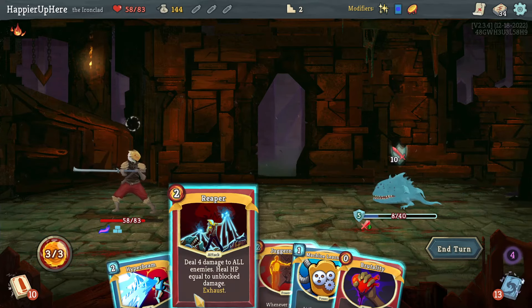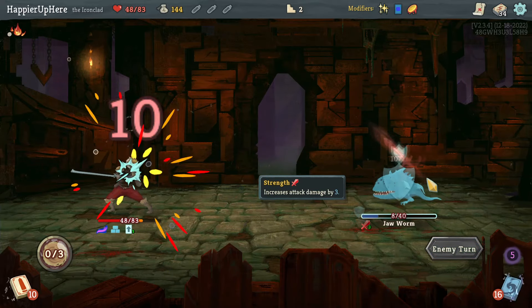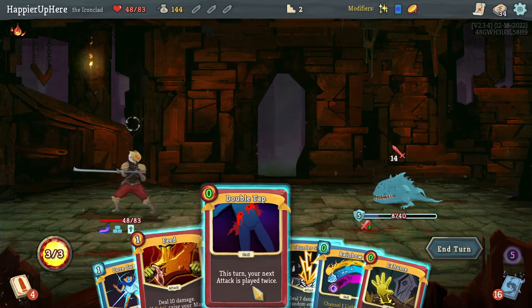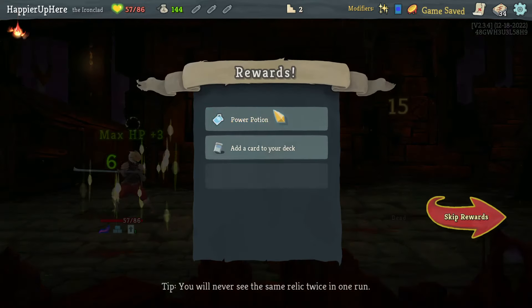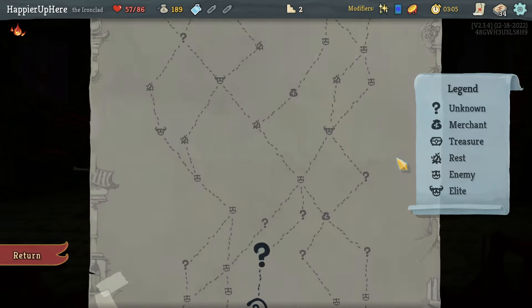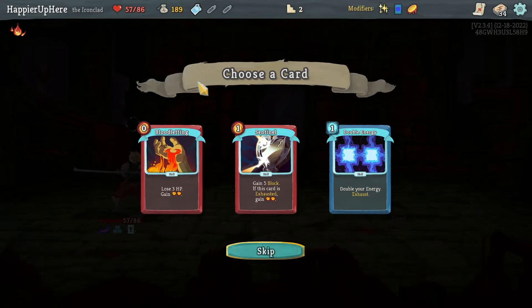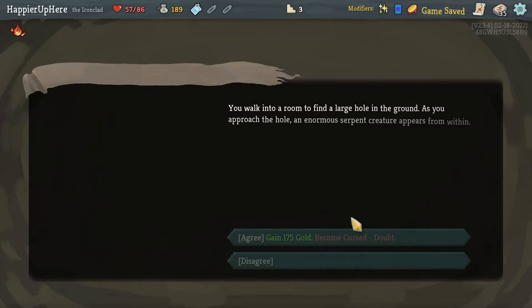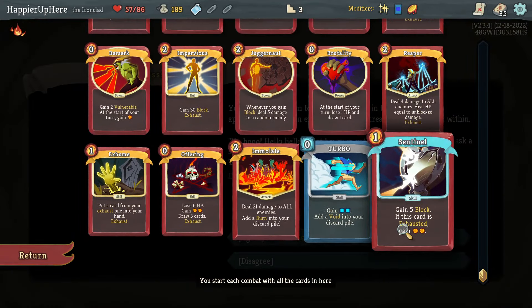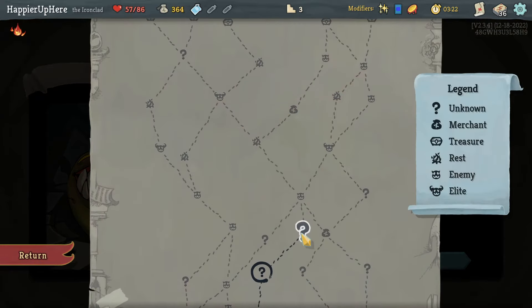Reaper doesn't even break through the block, but fine. Let's do Reaper and Machine Learning. At least I got the Double Tap together with the Feed — that's good. Got more max HP there, and a Power Potion. My final boss is Slime Boss — that should be easy. Sentinel, Bloodletting, or Double Energy — Bloodletting is interesting. With Corruption, Sentinel is fine too; it also gives me block. The card is Sentinel, right? And I got my first curse, as well as a bunch of gold.